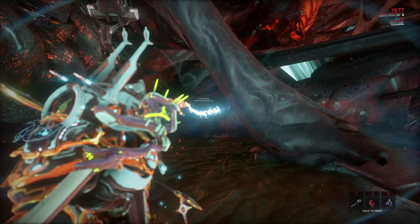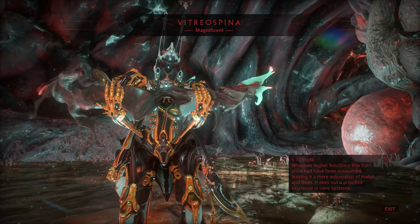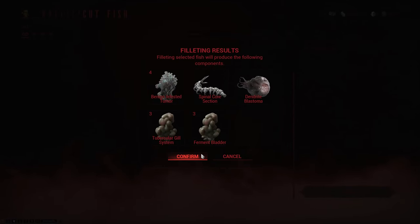Then we have the Vittoreospina, which will spawn in caves during both the fast and the vome cycle. But this one is somewhat uncommon, so while it will spawn without any bait, it is recommended that you use the fast residue to bait it out. And once cut, it will give you benign infested tumours, a spinal core section, dendrite blastoma, tubercular gill system and ferment bladders.